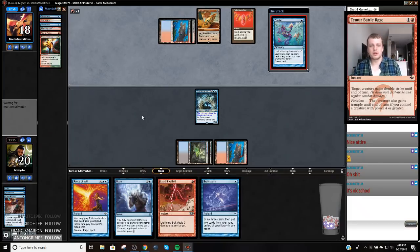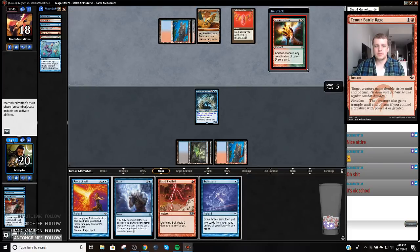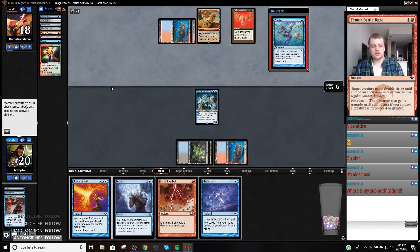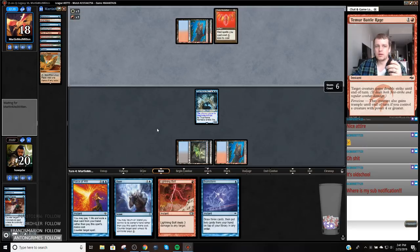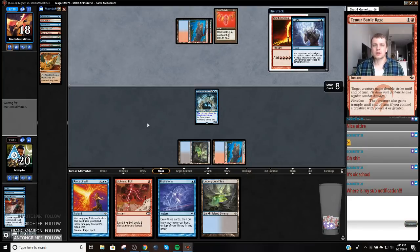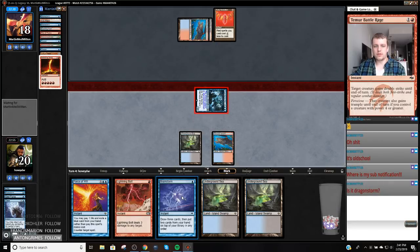I would be a little more aggressive because I want to get something out of my Daze. Like if they go Seething Song and I get to Daze, that'll be the nut. They still can't Tendrils me, so I'm not sure how this deck wins. I probably should not let them get to three mana because of Empty the Warrens. I might get aggressive forcing something that makes mana. We're going to Daze that — get Dazed. Now we're going to attack, Brainstorm, and look for a Wasteland. Wasteland, Ponder, Daze would be the nut here.